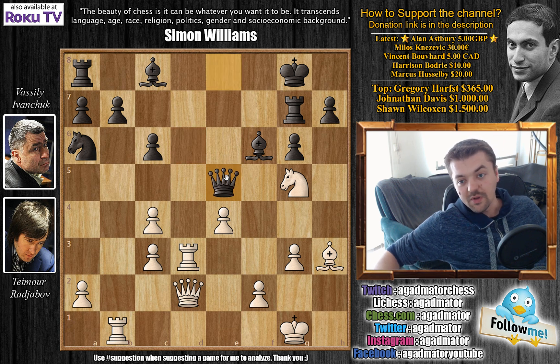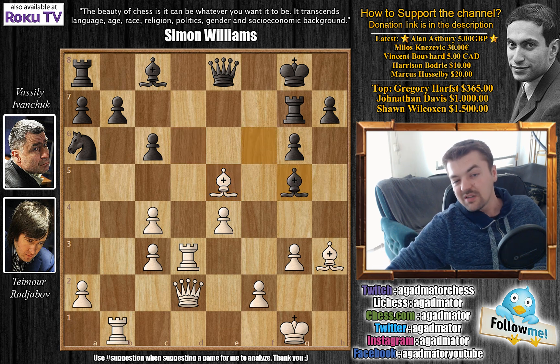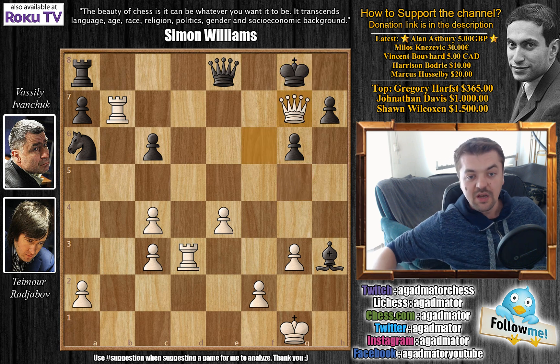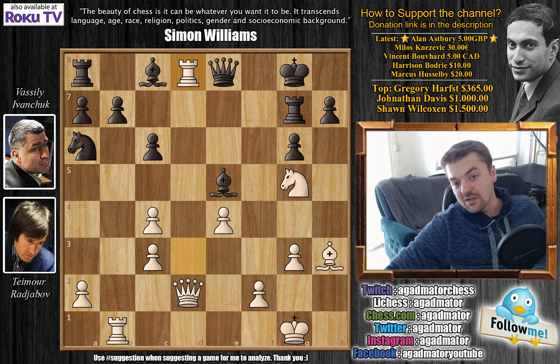Bishop captures on e5 — you cannot capture the bishop with the queen, because rook to d8 would be checkmate in three moves: bishop captures, queen captures, and the knight is guarding f7, you must block, then queen captures is checkmate. Another option is bishop captures on g5, but that's not much better — queen captures, bishop captures on h3, bishop captures on g7, and you cannot take the bishop on g7. If you do, rook captures on b7 is deadly: king h8, queen f6, easy checkmate.